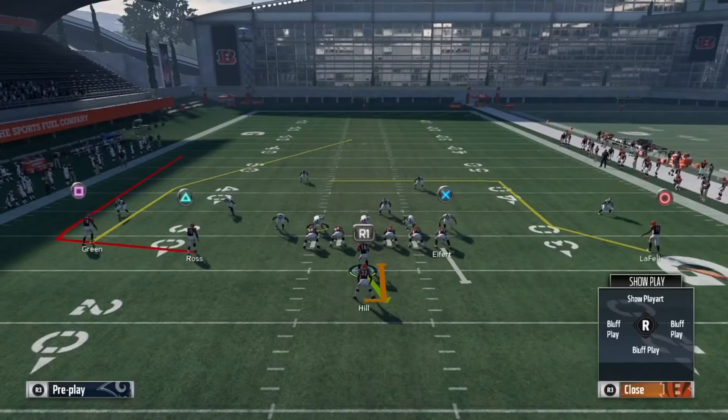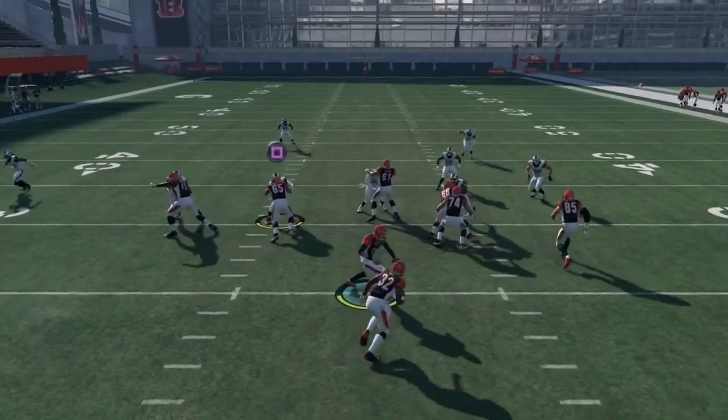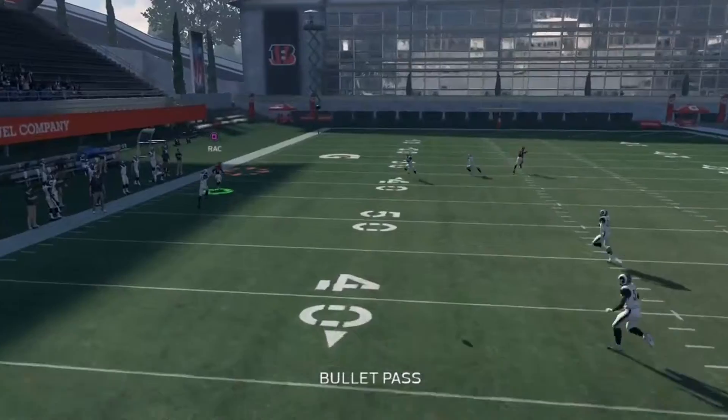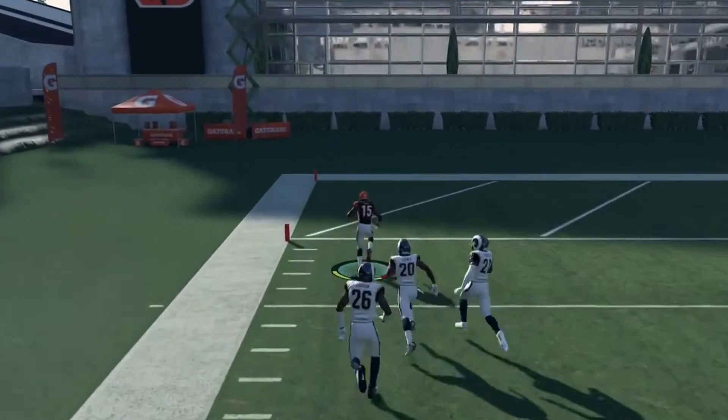Sometimes that safety does get there and makes the tackle, but most of the time he won't. We're gonna run it one more time against Cover 1. Put Circle on a comeback, snap the ball, go to work — rack catch it. Like I said, most of the time that safety won't get there and it'll be a one-play touchdown.